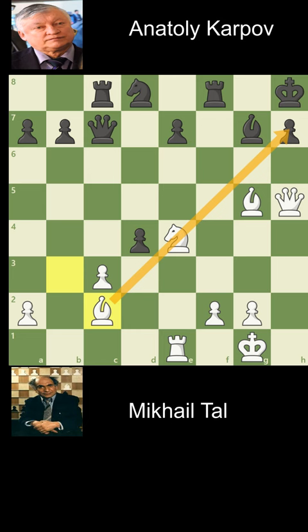But Tal plays a beautiful move here. Can you find it? Pause here. The move is knight g3, sacrificing the rook.